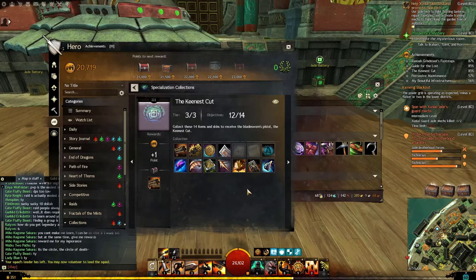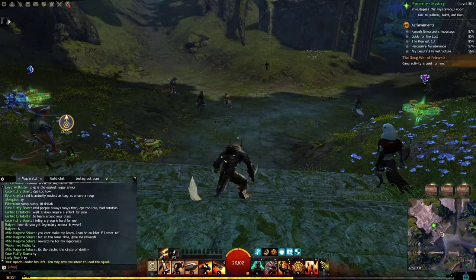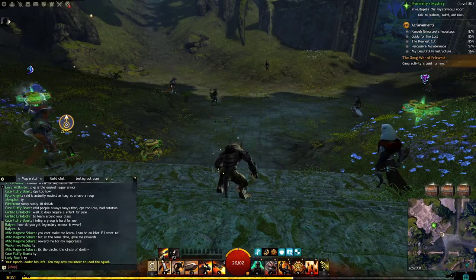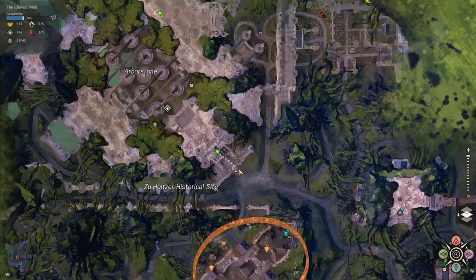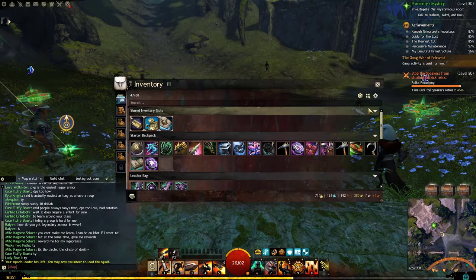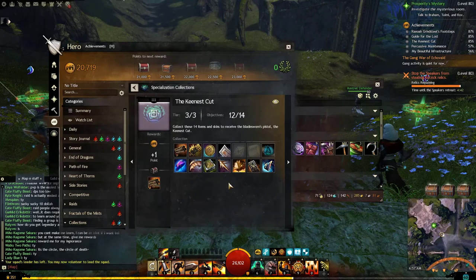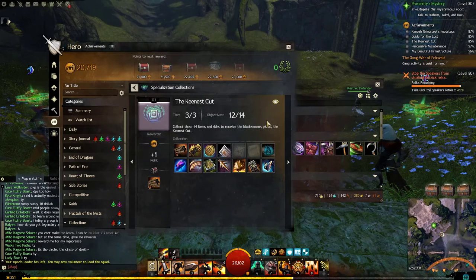Now that map completion is over, we can move on to the next part. Here we are in the Echovald Wilds, basically back in Arborstone again — remember you can use that teleporter to get here. We've gone outside the front portal and we're now in the Echovald Wilds. I'm going to cover the harder thing to do here first. We're going for the Speed Loading Manual — the next part of this collection. The hint says: purchased from the map currency vendor in the Echovald Wilds.